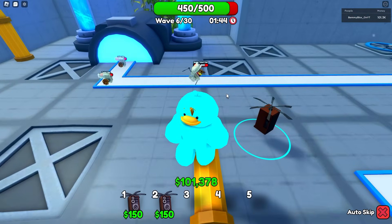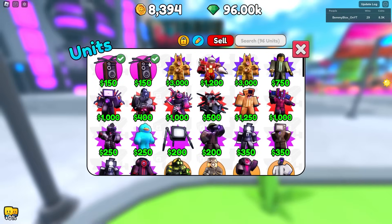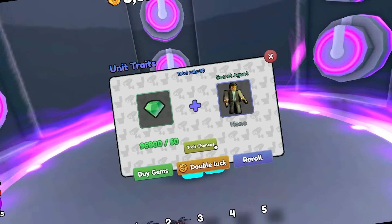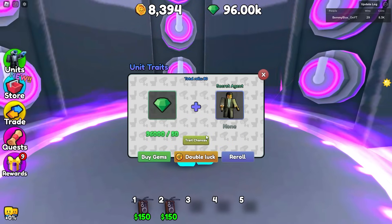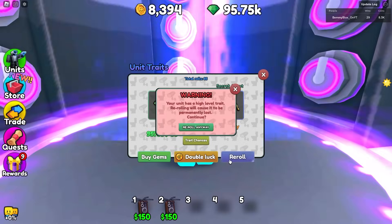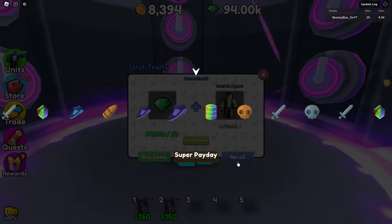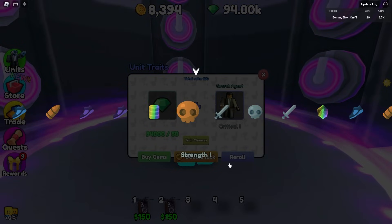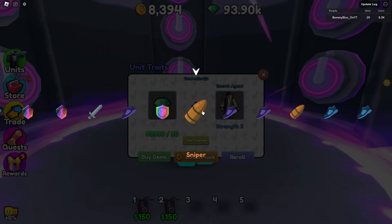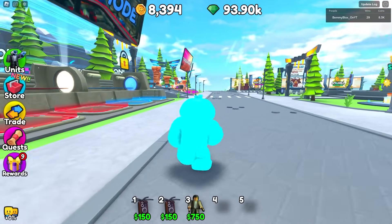Any unit would be incredibly good with the Sniper trait. Let's try to get it on the Secret Agent Godly. It's basically a 5% chance. After 23 rolls, nothing. At 40 attempts, still nothing. We got Payday along the way but that's not what I need. Finally, after over 40 attempts — we got the Sniper trait on the Secret Agent Godly!